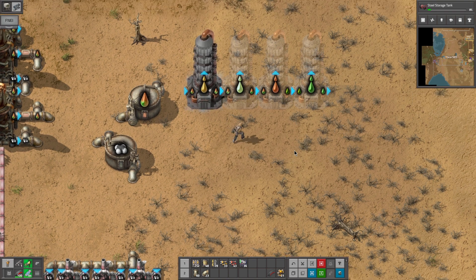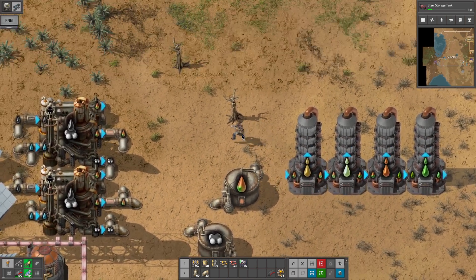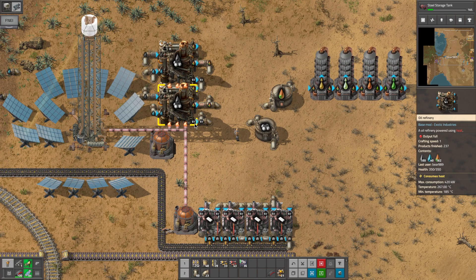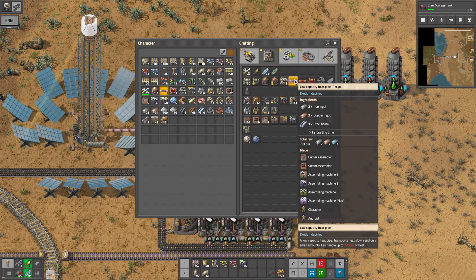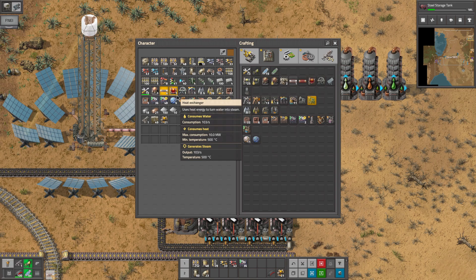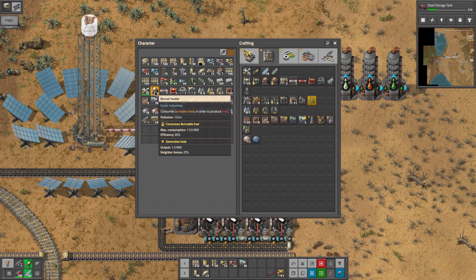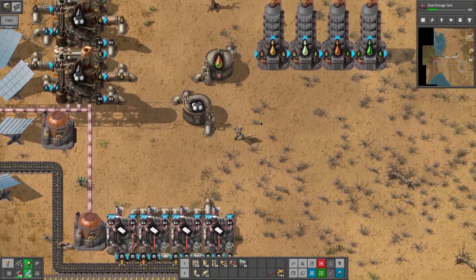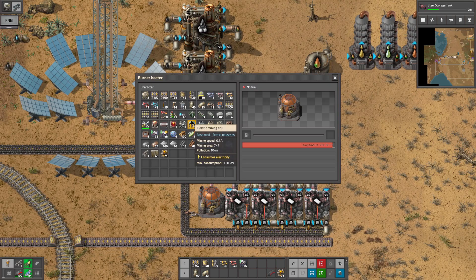So we're just going to sit that right there. And we're going to have to send heat over here — I'm just thinking how we're going to get the heat over there. We can set up a burner heater over here for it. We also have a fluid heater, and we could actually make one of those and let this fuel itself. Yeah, that's probably a really good idea.